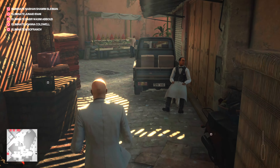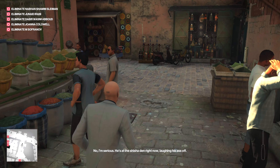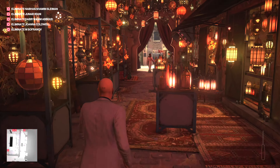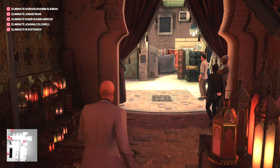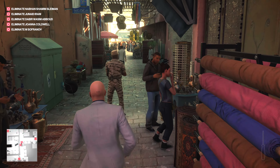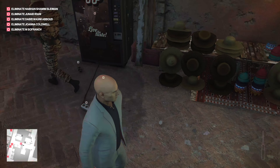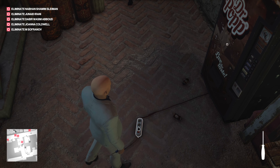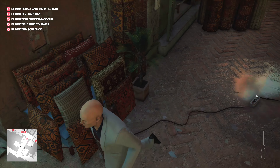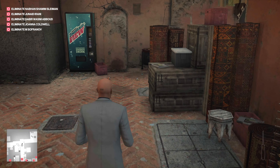Then we're going to make our way over to where the kill area is. When I created the contract, I just killed the first five people that stepped in the puddle. Getting those same five people to step back in the puddle quickly proved to be hard — who knew? So just go ahead and pop this open and turn this on.